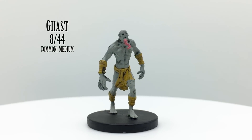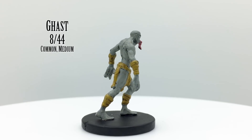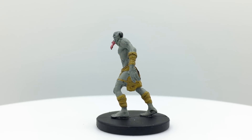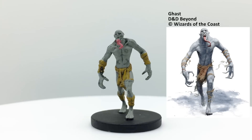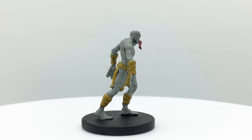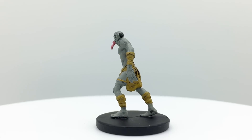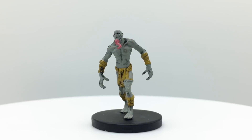Ghasts are ghouls who have been imbued with extra power by Orcus, a demon who created ghouls from an elf who worshipped him. They are more intelligent and may lead other ghouls. They have a stench that can poison those who breathe it in. Though ghasts and ghouls are undead, they have resistance against being turned, possibly because they serve a powerful demon. Ghasts have a challenge rating of 2 and are in the Basic Rules. They appear in Curse of Strahd, Princes of the Apocalypse, Tomb of Annihilation, Dungeon of the Mad Mage, Ghosts of Saltmarsh, and Xanathar's Guide's random swamp and urban encounter tables.